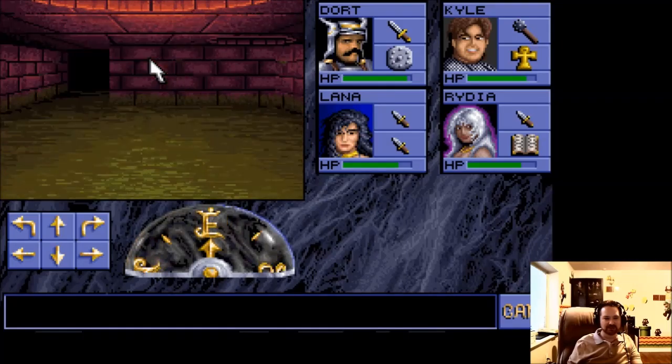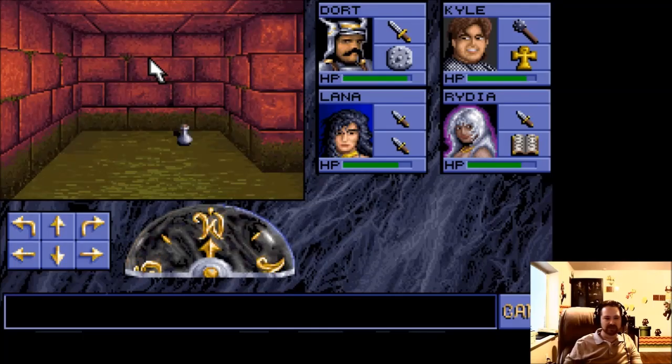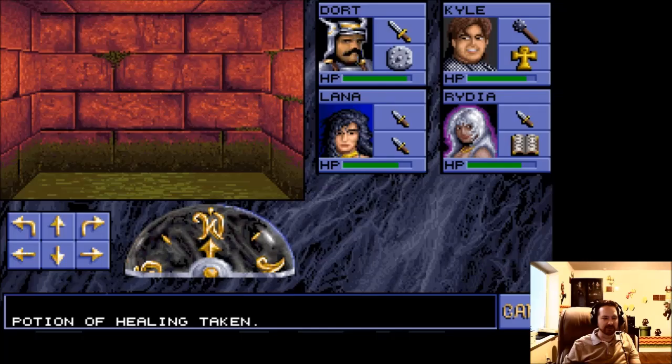I probably fell down to level two — that's funny. So I have to go back to that ladder if I want to get back up. We found a potion — take a potion of healing, sounds like something important for our fighter to hold on to. Each character has their own little paper doll sheet showing you what you have equipped and where.